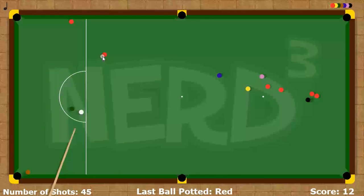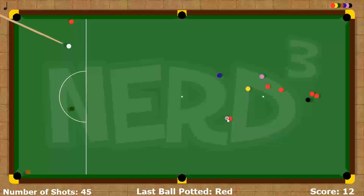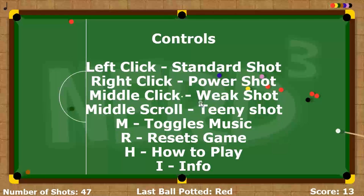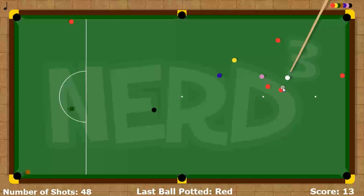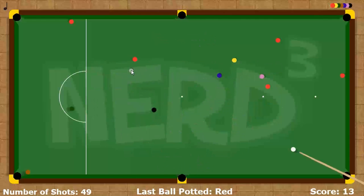The menu text is obtrusive and obstructive — two O-words. It just looks bad. The font is really, really bad. If you want to have big font, go for something like Times New Roman, or make a custom font, or download a free one. It's a GameMaker game, nobody will care.